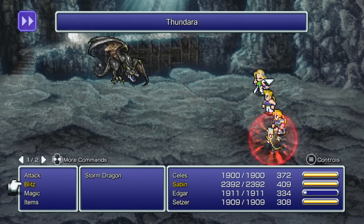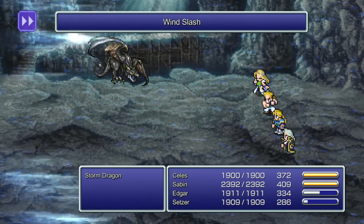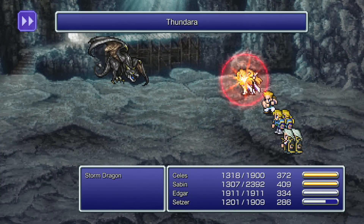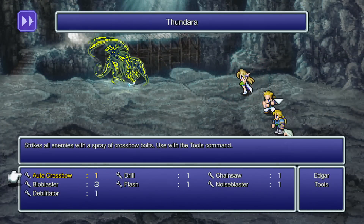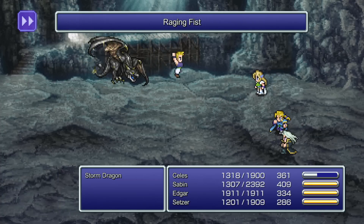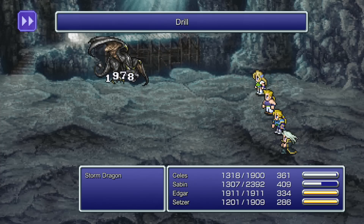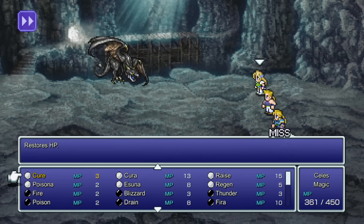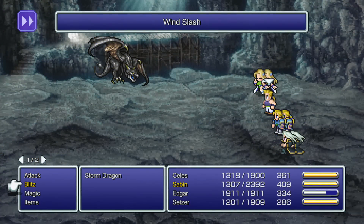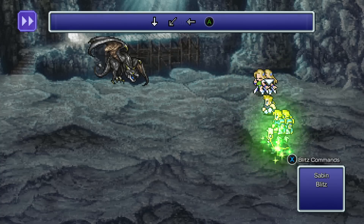It is nice when you have multiple party members that can heal. The whole idea of every party member having a specific role, I think, is nice. It lends itself to a little more individual strategy. I've never really liked the whole 'any party member can be anything,' because at that point, what's even the point? I'll just make everybody into the perfect fighter, and then not have to worry about strategy in the fight.